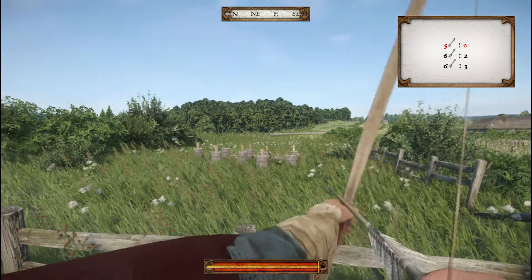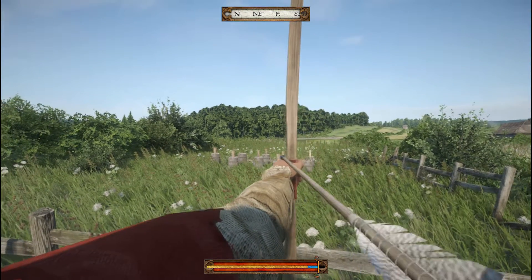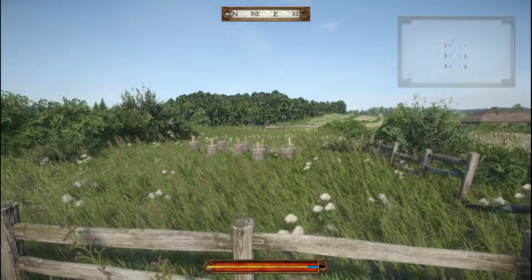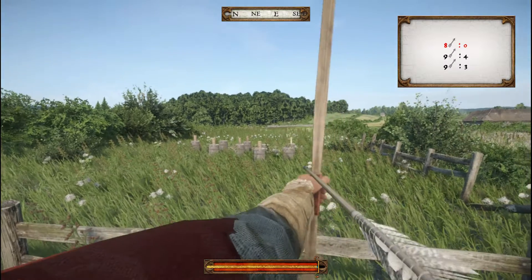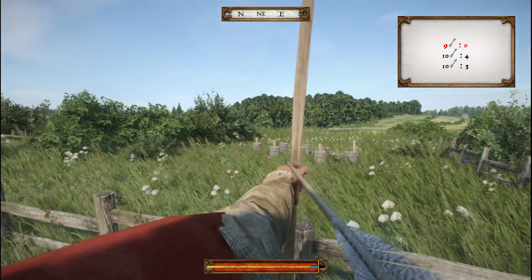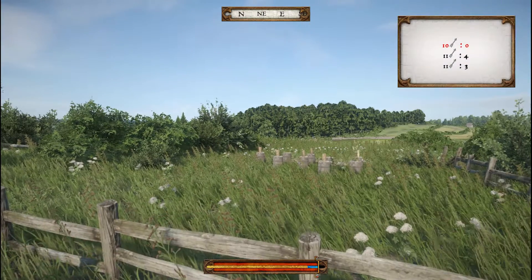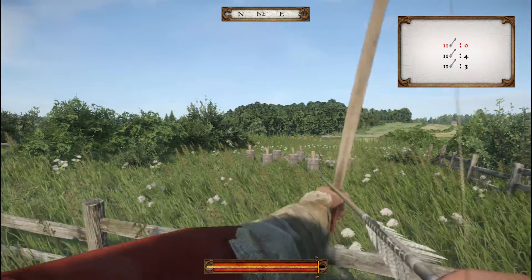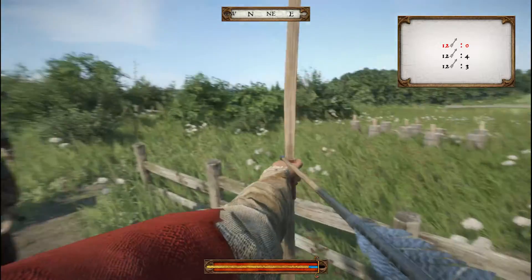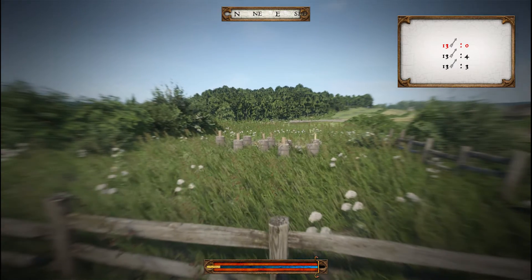That's why you see his arm shake a little bit. Archery definitely takes some skill in this game and you have to be more skilled to be good at archery, in comparison to other games like Skyrim. As you can see, I have no idea what I'm doing right now and I am not going to be able to hit a single log. There's not really a crosshair — it's not like Skyrim where you have that luxury — so I really can't tell where I'm firing at all.